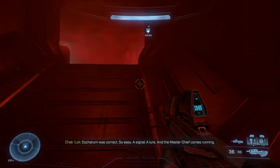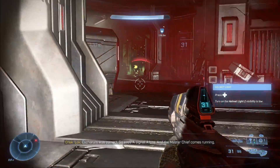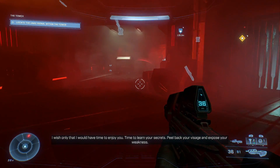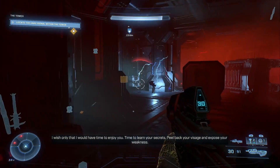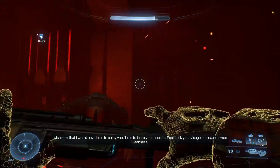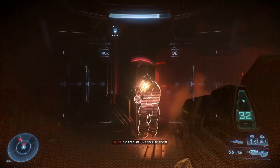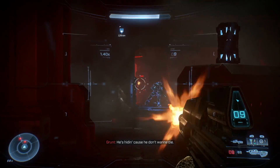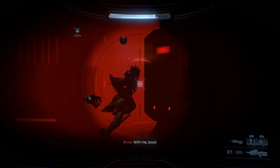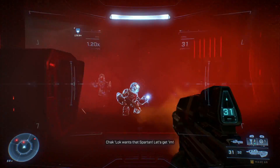I didn't find any of the skulls, so I don't know what sort of skulls we'll see. I'm hoping the grunt birthday party skull is in there - that makes it so children applaud when you shoot a grunt in the head. This is where we're getting to the nitty gritty - the Banished have taken over this ring. They want to repair it so they can really fuck shit up. Now they're keenly aware that you are still alive and they want to stop that.